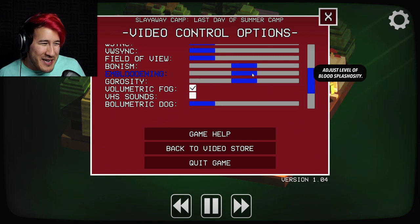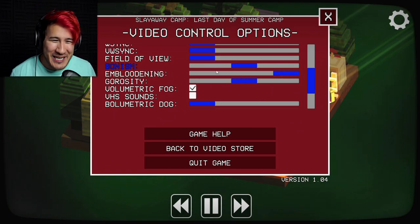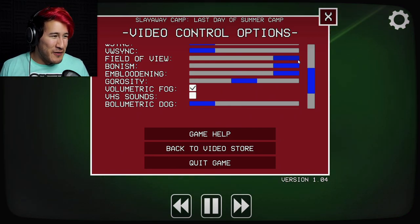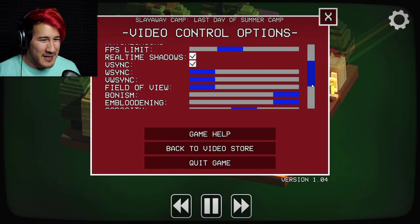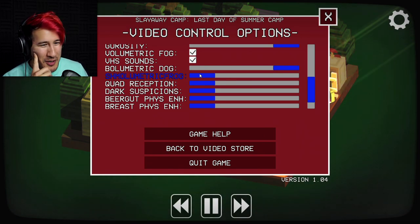And then there's a sliders button, and the more you do the sliders, the more options there are. They had embloodening - increase the level of blood splishosity. Bone-ism - adjust level of bone-chunk madness. I don't even know what this is! Field of view? My god! The fuck just happened to it? Full field, I guess. Volumetric dock - call upon the bark of the wild for maximum immersion. Okay.